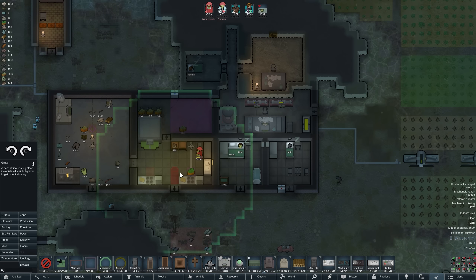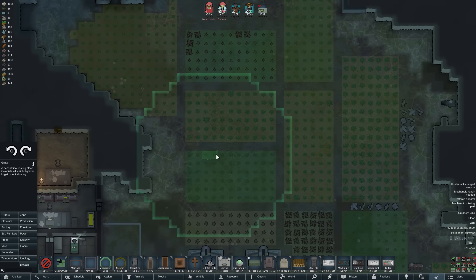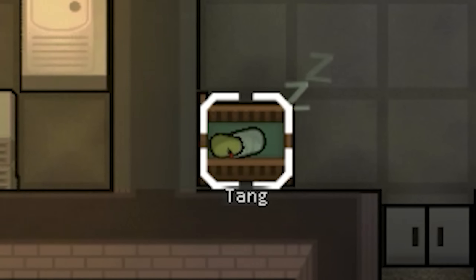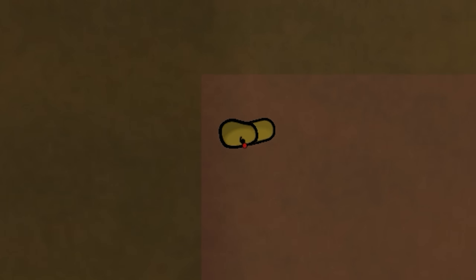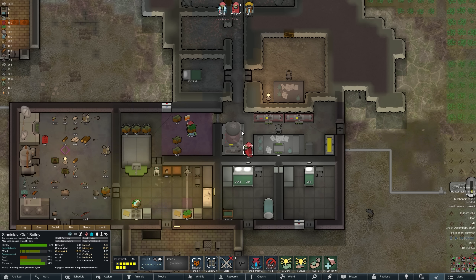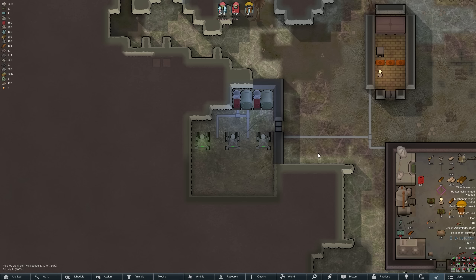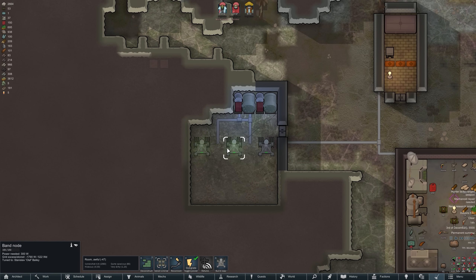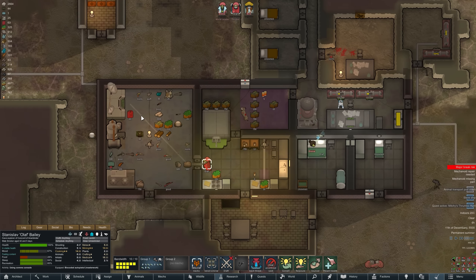All we have left to do is pray the child will be okay. I don't want to sound like a pessimist, but I'm going to build one of those preemptive graves. The baby hasn't died yet, so I must be doing something right. We may have killed the child. In better news, we're making another mech — we've got nine bandwidth now and our little server room is doing quite well.